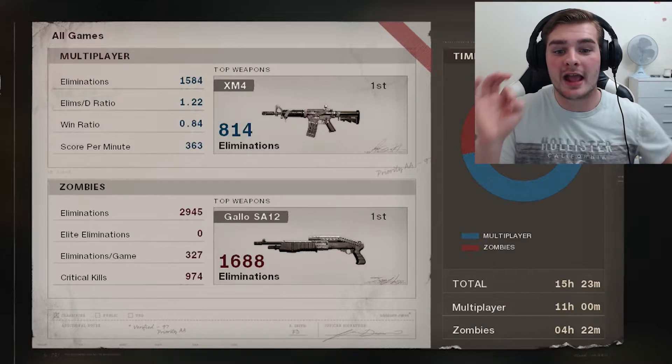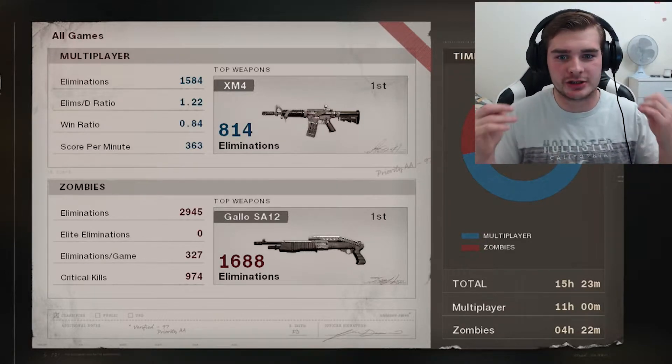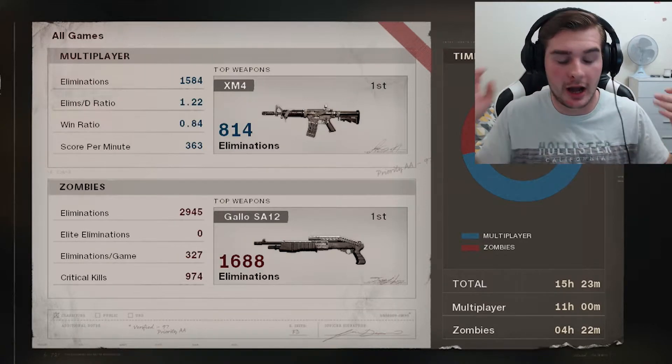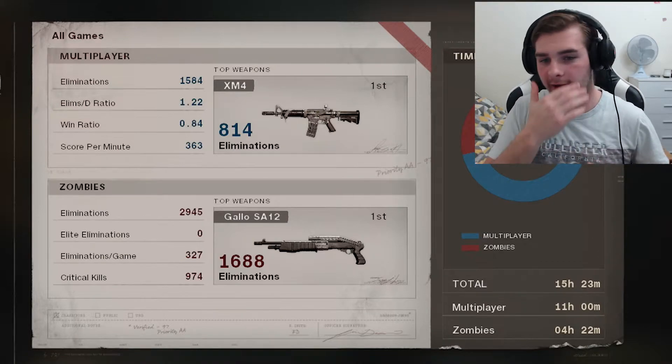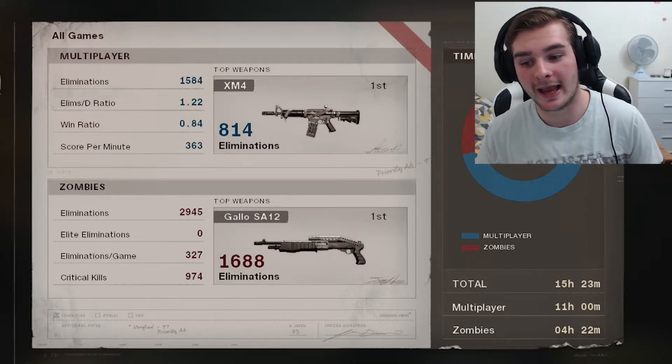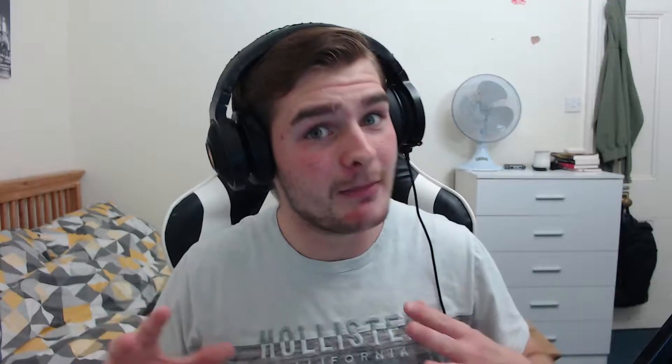Now jumping onto some of the best weapons I use - as you guys know, I use the XM4 with 814 eliminations. I love it, I've got it gold. My total playing time in multiplayer is 11 hours, so it took me 11 hours to get first prestige. They might have patched how long it takes to level up - it's a bit slow, but once you get a good weapon, you're smashing things.